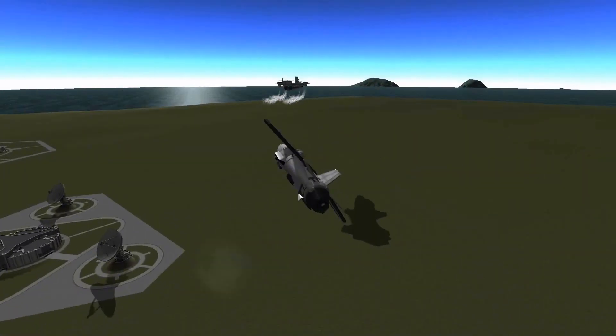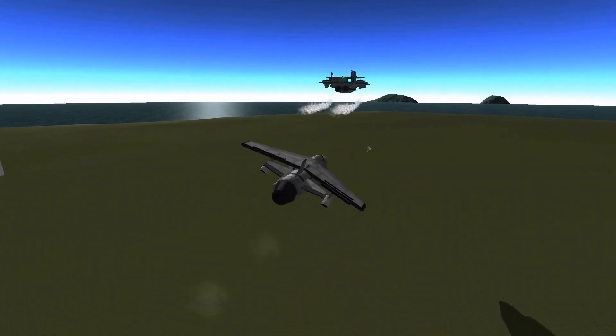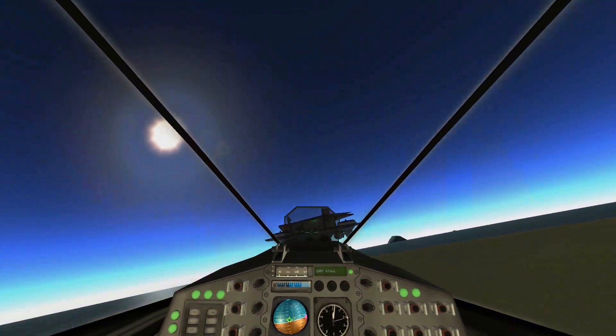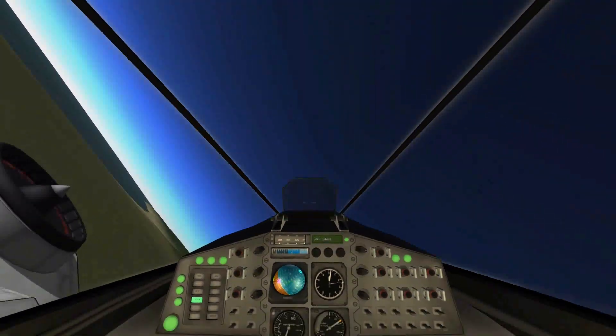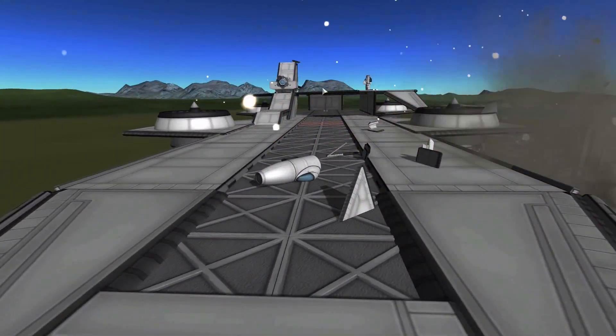Finally coming around for our first attempt — well, our second attempt at landing. The first one resulted in Bill getting smacked in his face for being happy after I crashed it. Just need a little more height — we're gonna miss, so let's pull off. Apparently we bumped into the TX-03, rolled over onto our side, and exploded.